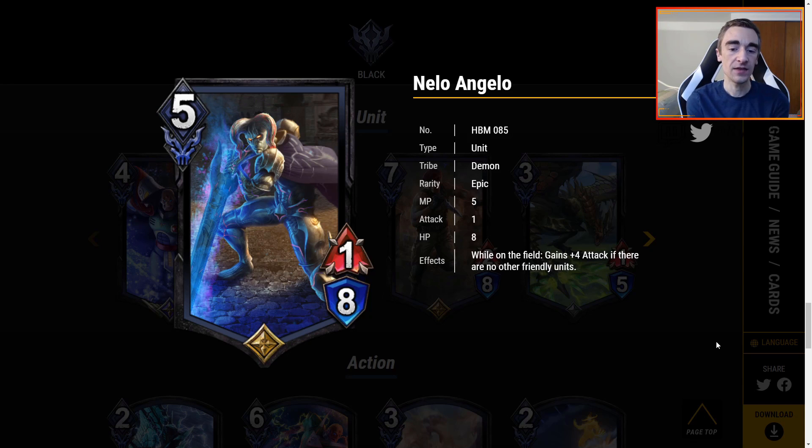So this becomes a 5-8 for 5 MP, which is kind of a lot of stats. However, if you play another unit, this is just a 1-8, which is very underwhelming for 5 MP. Overall, I could see this being a good first unit you play to get in some damage, or maybe mid-game when you and your opponent have been trading off and you have nothing, they play a big creature, you play Nilo, and just wait to net some MP until they have to kill it.